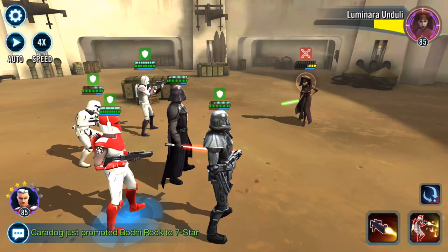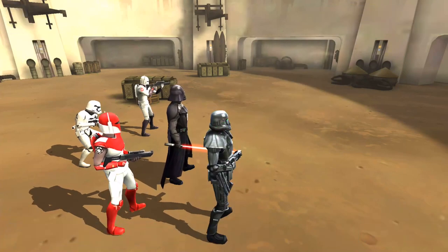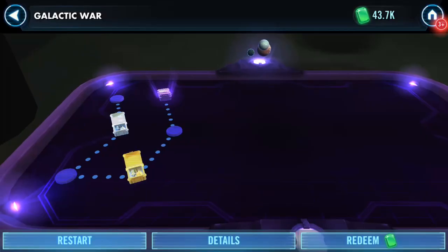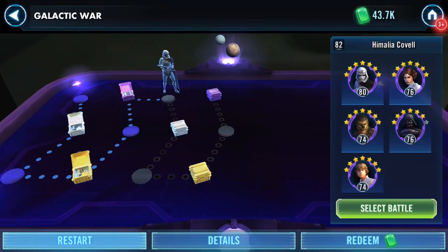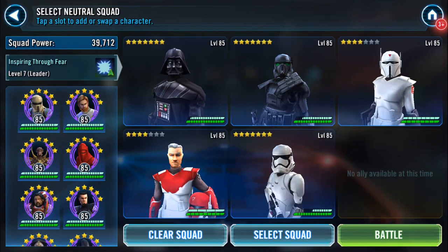I've still got enough protection to keep using First Order Stormtrooper with the rest of the First Orders. That's three galactic war nodes done — they're against soft opposition. The squad isn't uber strong; I've got two four-star characters at gear seven and gear eight, so they're not offering a huge amount of impact at the moment, but I did want to try them.